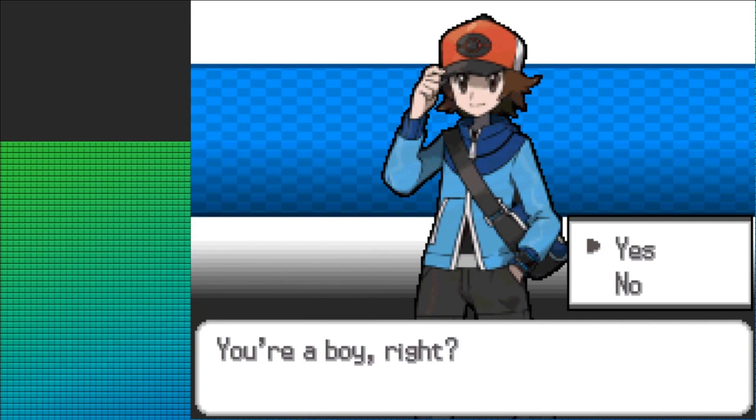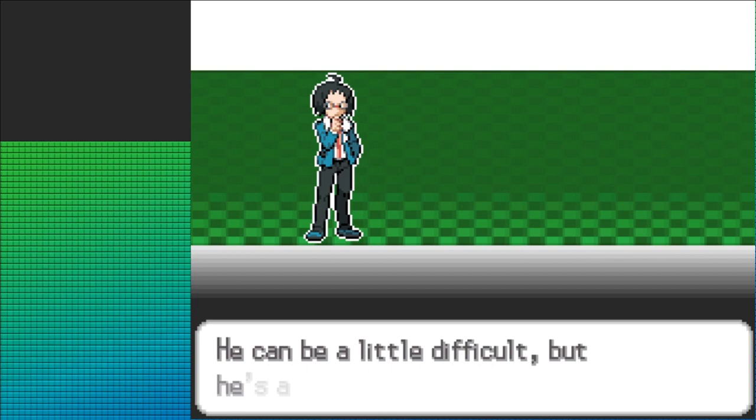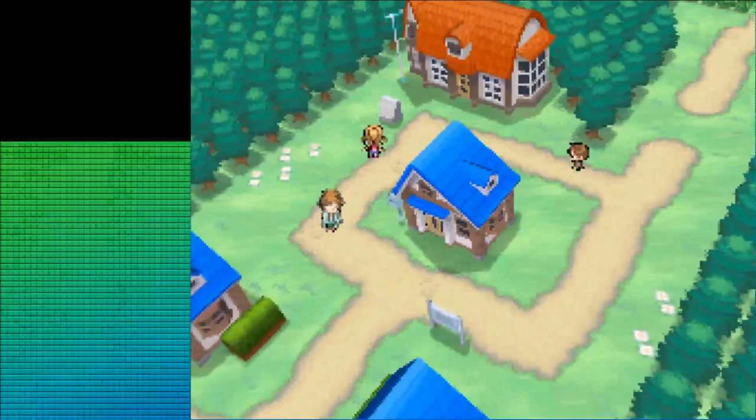My first completed Nuzlocke, both personally and on this channel, was the one I did with Water Types for Black 2, so I figured why not go for Part 1? Should be fun, right? After all, we've only got Gen 5 Pokémon for this run — a total of 156 Pokémon minus Legendaries — so any type I choose, it's probably going to be a bit of a difficult time.